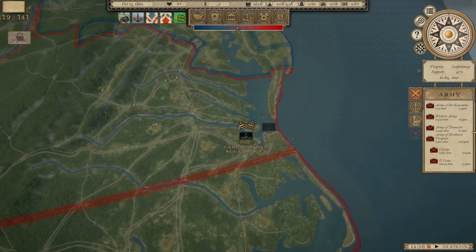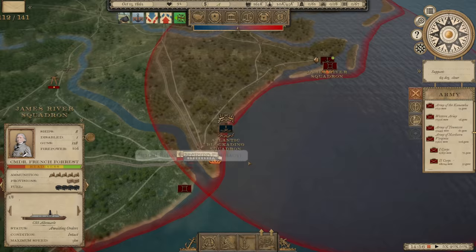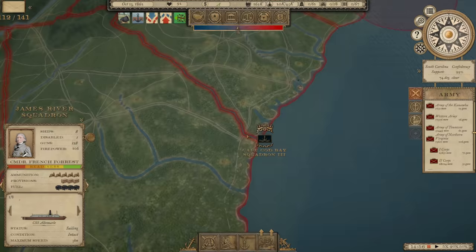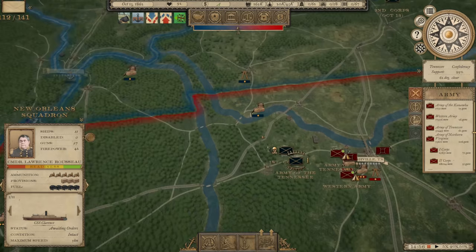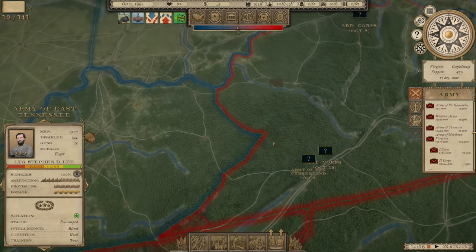I wish we could see some more British help with the Navy — we're just not seeing that happen right now. Our James River Squadron has 128 guns, so maybe that's the one to send after the Atlantic Blockading Squadron. We might be able to take out a few ships. We've got a couple of squadrons down there too. We're still holding the forts for the most part. Everything looks good out west — everybody's parked around Nashville and not really doing anything. Same goes in East Tennessee with Stephen Lee's 7,000 men.